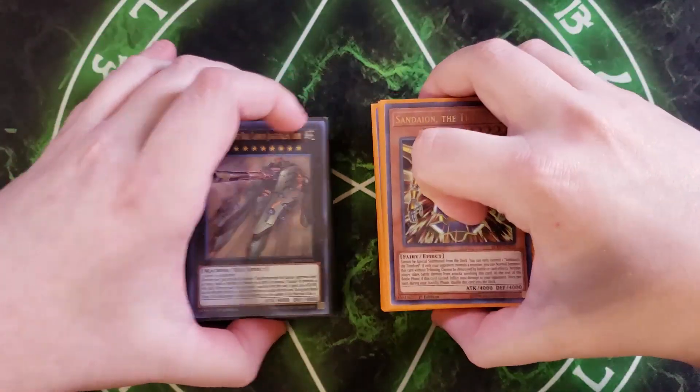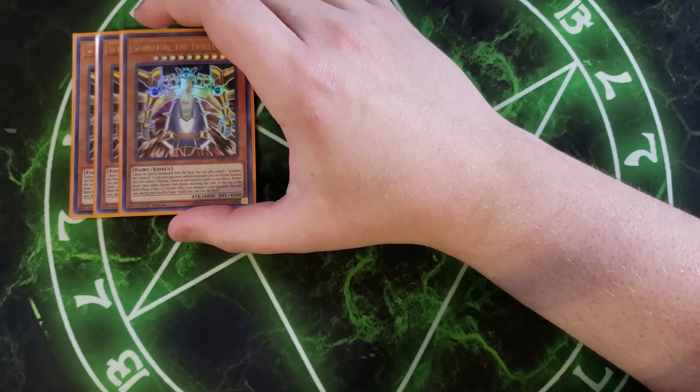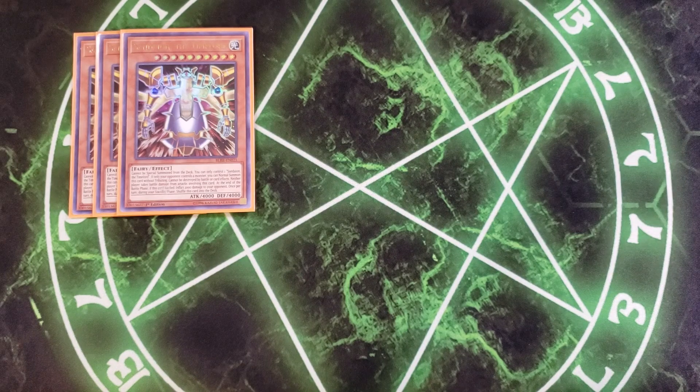Without further ado, let's get straight into this. First off, we're playing three copies of Sandion the Time Lord, which has 4,000 attack points — absolutely nuts. This card cannot be special summoned from the deck, and you can only control one copy. If only your opponent controls a monster, you can normal summon this card without tributing. It cannot be destroyed by battle or card effects, and neither player takes battle damage from battles involving this card. At the end of the battle phase, if this card battled, inflict 2,000 points of damage to your opponent, and then once per turn during your standby phase, shuffle this card into the deck. That's a really powerful effect to do 2,000 burn damage to your opponent.